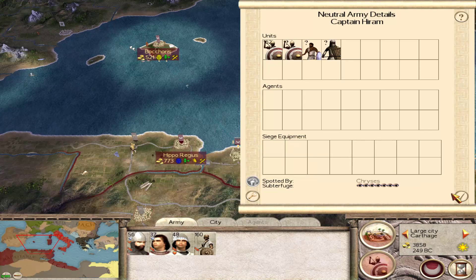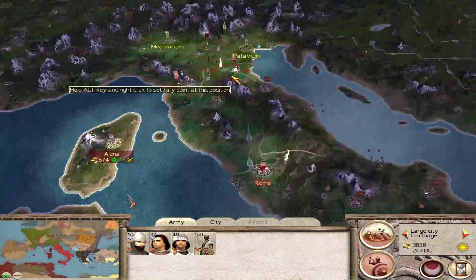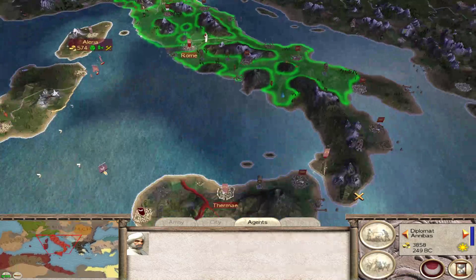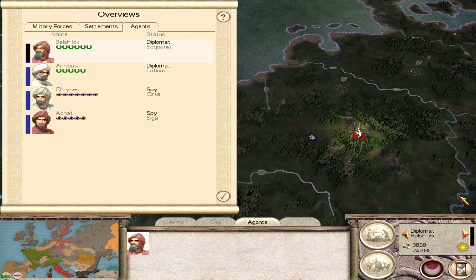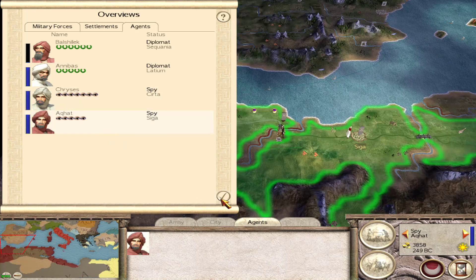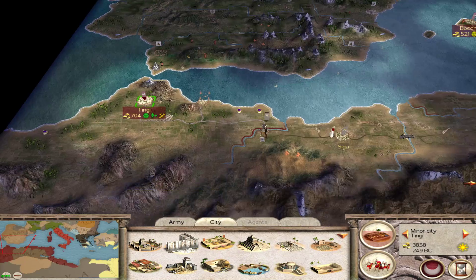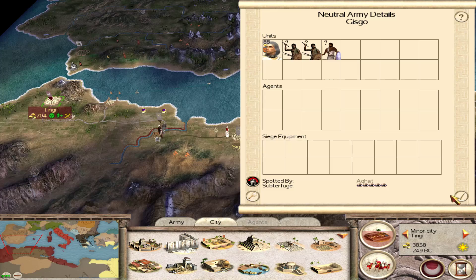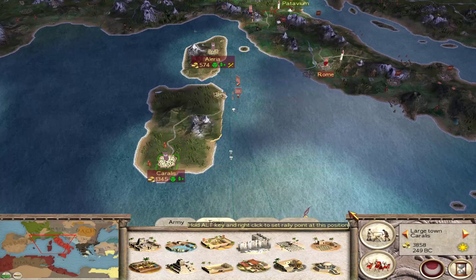We have a Numidian army over here, which is neutral — not allied to us. Let's find our diplomats. We have one there in Northern Gaul. The idea of attacking Numidia is looking better and better; their forces aren't strong. We have their faction leader here with skirmishers and tribesmen. But we really do need to use all of our resources against the Romans at the moment.